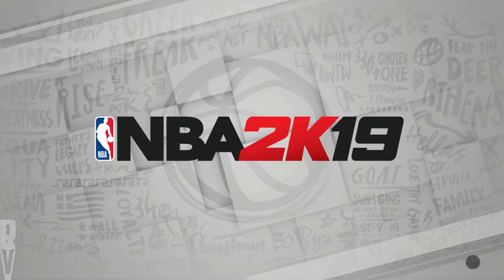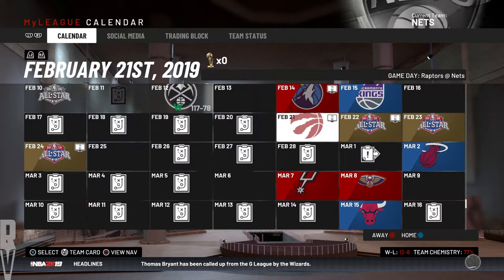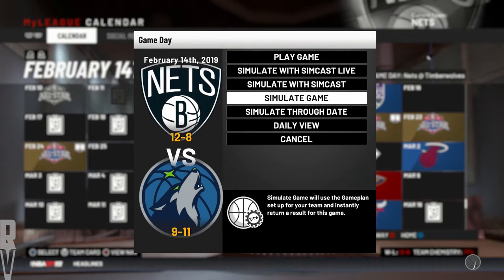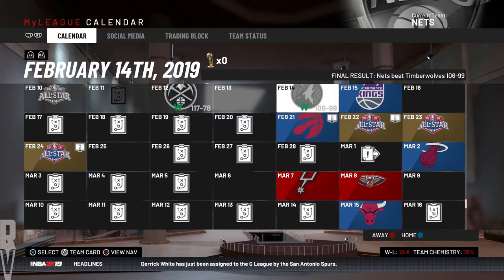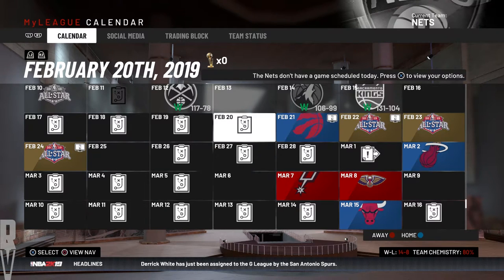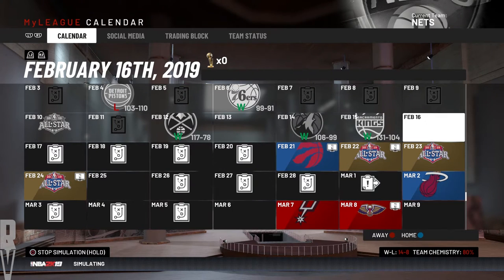We're gonna see where we can move forward in the season. We'll probably be playing the Raptors next, so we're gonna sim this game against the 9-and-11 Timberwolves. We won the simmed game 106–99 against the Kings and 131–104, so we are now on a four-game winning streak starting with the 76ers game.